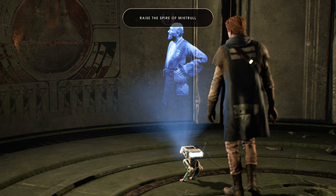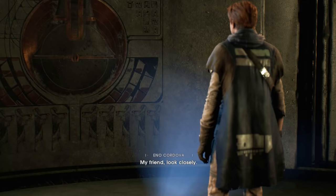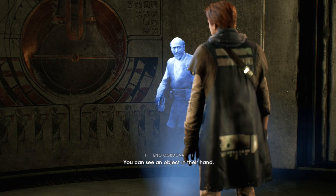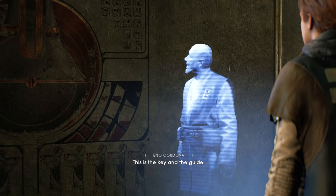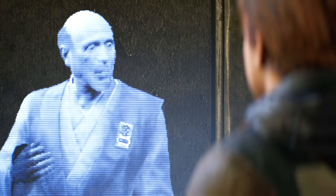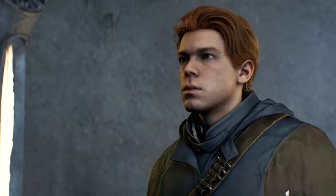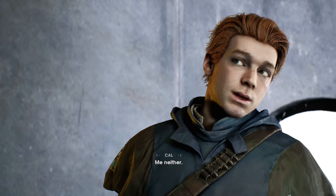Here it is — I have finally found an intact representation of this sacred Zeffo artifact. Look closely — this is Miktrull at the vault under Bogano. You can see an object in their hand. Based on this imagery, I believe this object allows a force wielder to perceive the mysteries of the vault. This is the key and the guide — the Zeffo Astrium. But who would destroy images of it and why? Our next step is clear: find an Astrium if any still exist. An Astrium — you ever heard of it? Me neither. But a key — yeah, I understand that. Looks like we know what we have to find.